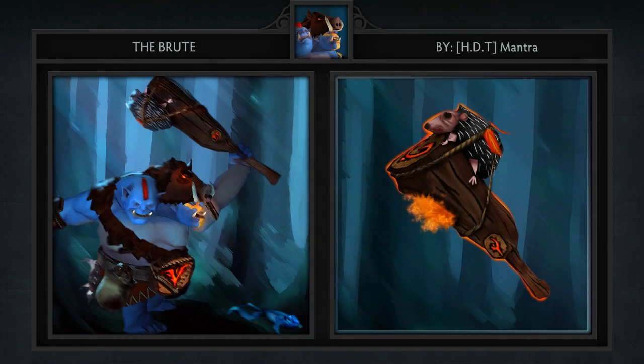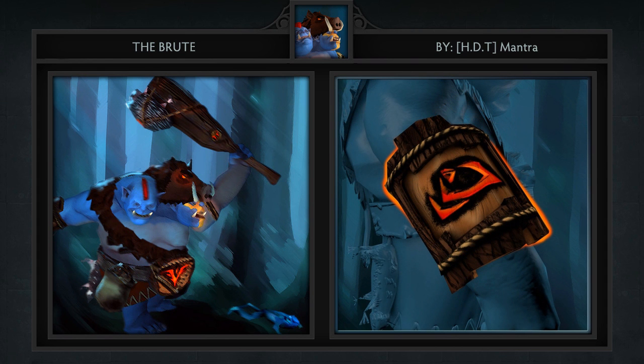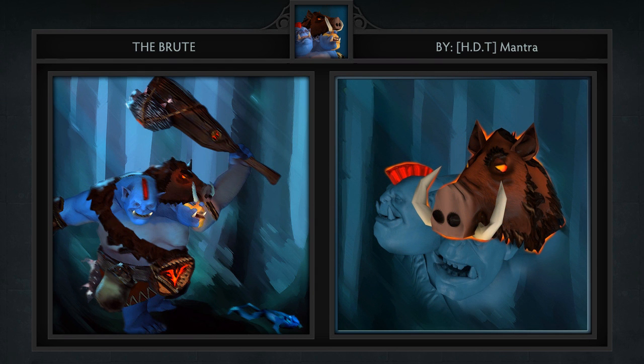Third is the Brute set for Ogre Magi created by Mantra. It comes with 5 items including a club, cape, arm guard, belt and a boar's head which serves as a hood. Coming into this workshop series I thought that Ogre Magi would be one of the more popular sets, but for whatever reason I've been completely wrong about this. But every time I see one come out I have hope that it will catch on. I like this particular set because it gives the twin idiots a more primitive look, which I think we can all agree is thematically fitting.